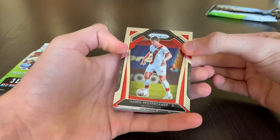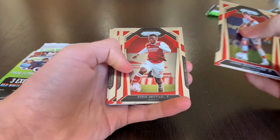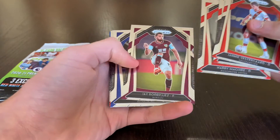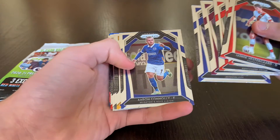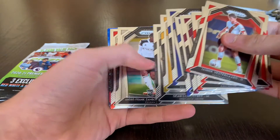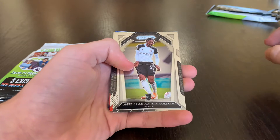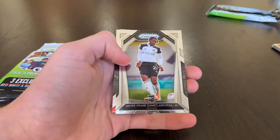All right, here we go. To start off: a Janik Westergaard, Eddie Niketia, Harry Maguire, Jay Rodriguez, Johnny Evans, Aaron Connolly, Oscar Burr, Sean Longstaff. And for our first rookie, Andre Frank Zambo Guisa — I've pulled this guy before, but just a super long name.